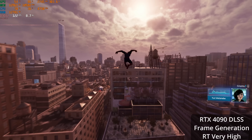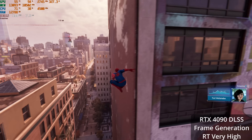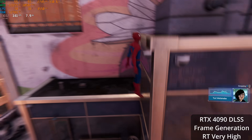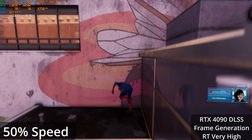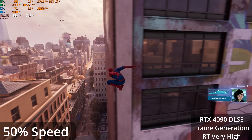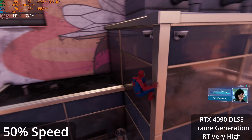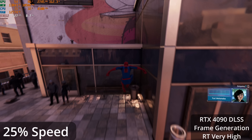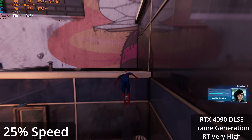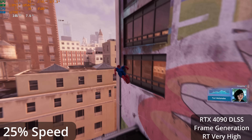It decreases the game's responsiveness. The other thing is these are fake frames — not generated by the game engine, so they are not responsive to your inputs. If you're playing a competitive game and an enemy peeks out from behind a corner, even though you have more frames, you will actually see that later than when it would have happened if you were not using DLSS frame generation — at least if you have Reflex enabled on both.